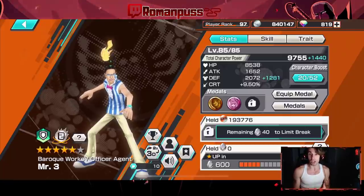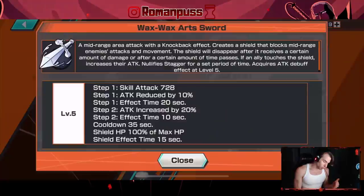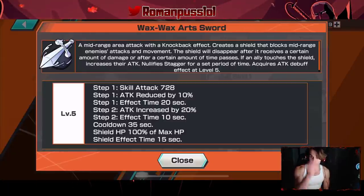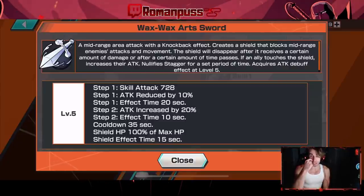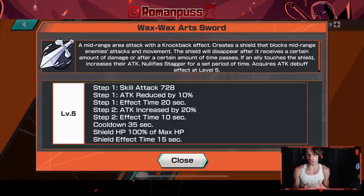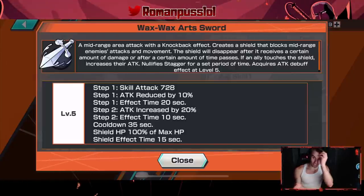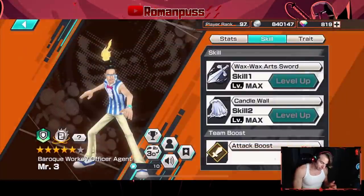Once I get him to level 100 I'll get some in-depth detail. I'm probably going to make a wall video to explain what goes through walls and what doesn't. But let's look at his skills. Skill 1 is Wax Wax Arts — basically you shoot a big sword, it plumps down and does fat damage. 728 damage is actually huge for a defender; normally they're around 500 to 600. It reduces the enemy's attack by 10%, making you tankier, and increases your attack by 20% automatically. It also shields you — if you stand right on top of it, you're shielded from getting hit. It will at minimum block one hit, so things like Roger's Conqueror's Haki will not go through and hit you. You get a free hit of blockage, which is really nice. The shield effect lasts a while and the cooldown is not that long.